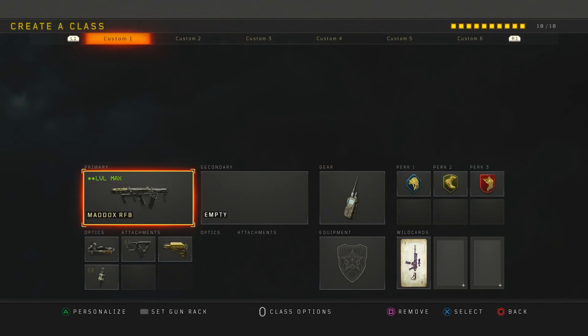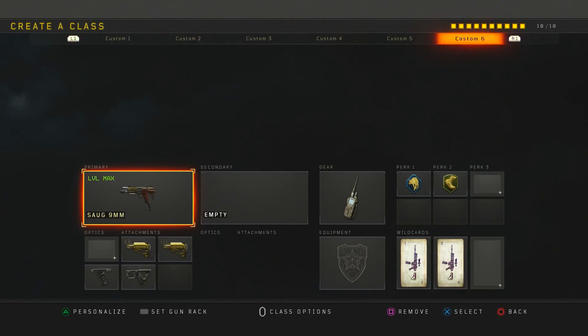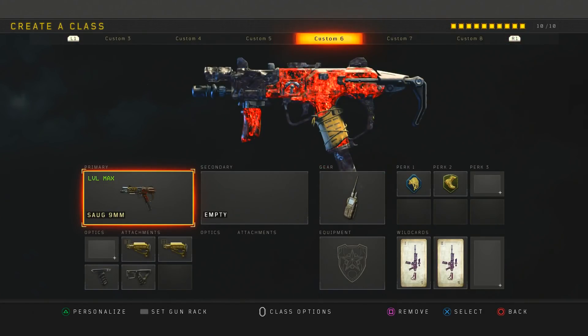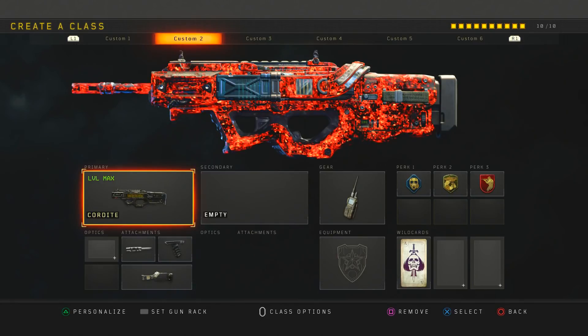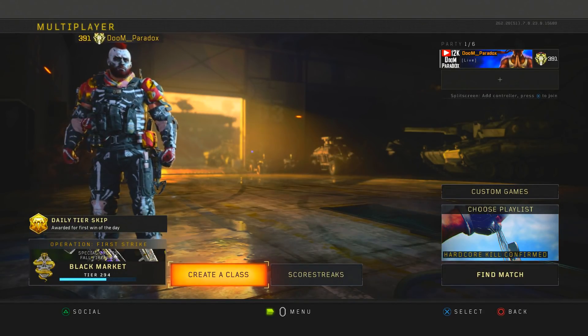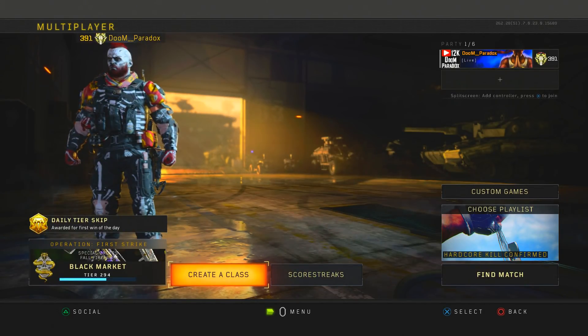Throughout the week I'm going to be posting updated class videos and showing you the overpowered weapons after update 1.07. If I could tell you some weapons to use out of these classes, I'd say use the Swordfish, the SOG, the ABR, and the Cordite. That's going to wrap it up — thank you for watching. If you're new to the channel, drop a like, subscribe, turn on post notifications. It's been your boy Paradox — catch you guys in the next video, peace out.